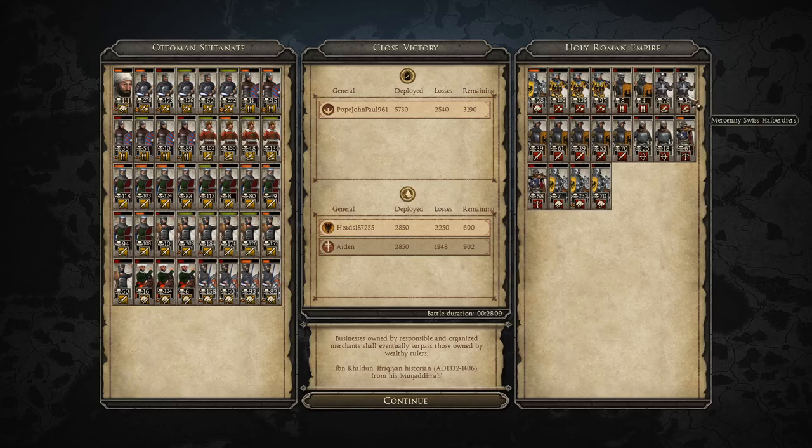His Halberds kind of got left a bit undefended but got 76 kills. His Sergeants getting 70 kills. His Archers getting 25. His Genoese getting 68.